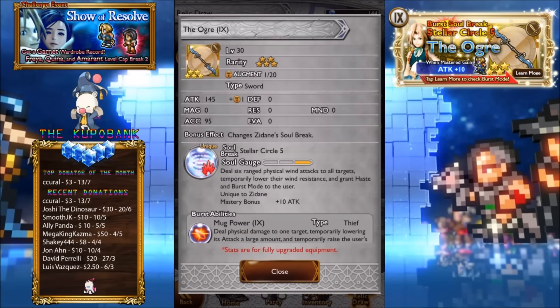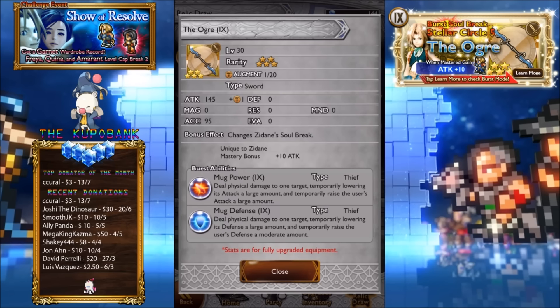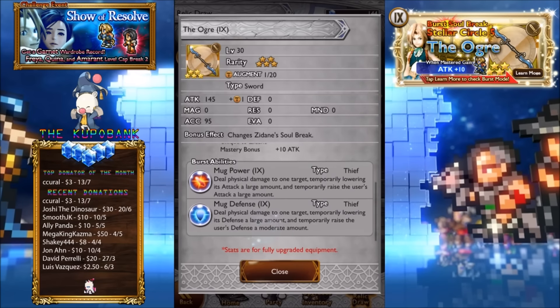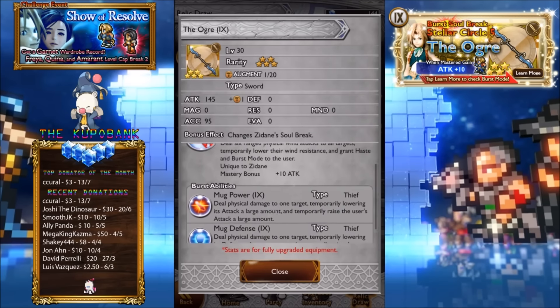First we have Zidane, the Ogre, which I actually know this weapon because I've been playing Final Fantasy 9. These BSBs are actually pretty mediocre in terms of the ranking of BSBs but pretty good overall. Attack 145. Deal 6 ranged physical wind attacks to all targets, temporarily lower their wind resistance and grant haste to the user. The first secondary ability is Mug Attack — deal physical damage to one target and temporarily lower its attack at large amounts. And temporarily raise the user's stats. These are pretty much Steel Power, Steel Defense, but they call it Mug Power and Mug Defense. And it includes the attack too.